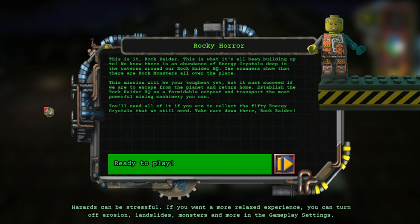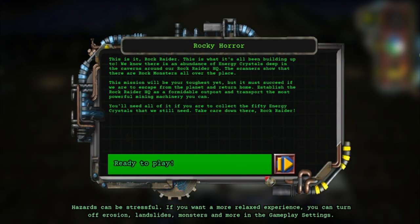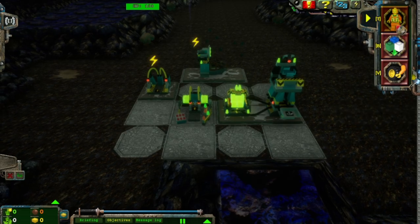This mission will be your toughest yet. We must succeed if we are to escape from the planet and return home. Establish the Rock Raider HQ as a formidable outpost and transport the most powerful mining machinery you can. You'll need all of it if you are to collect the 50 energy crystals that we still need. Take care down there, Rock Raider. Alright, last level, 50 energy crystals. Let's go.